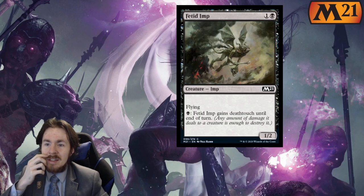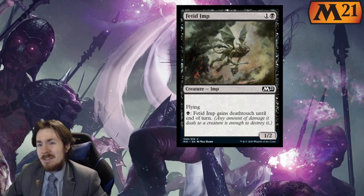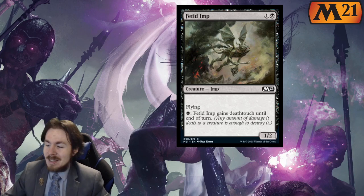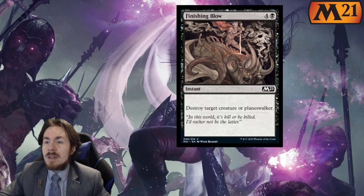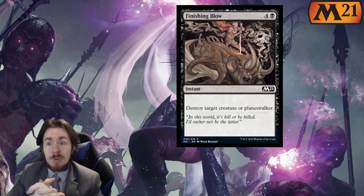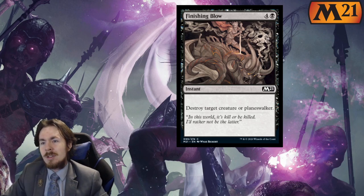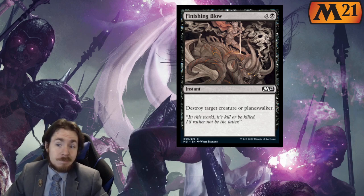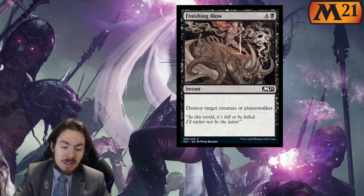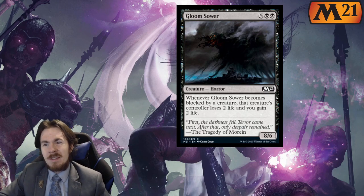Fettergeist: 2-mana 1-2 flyer, and you can pay 1 to give it deathtouch until end of turn. It's alright. Standard is not playable at all. In Limited, 2 out of 5 — it's basically like a bear. You put 1 mana into it and suddenly trade for something. It's cool, it's nice, it's not great. Finishing Blow: 5 mana, instant speed, destroy target creature or planeswalker. In Standard, 0 out of 5 — not worth it. We have Murderous Rider, which only costs 3, you pay 2 life, and you get a creature afterwards. In Limited, like a 2 out of 5 — 2.5 out of 5 maybe. The fact that it can target basically anything is nice, though it's expensive.